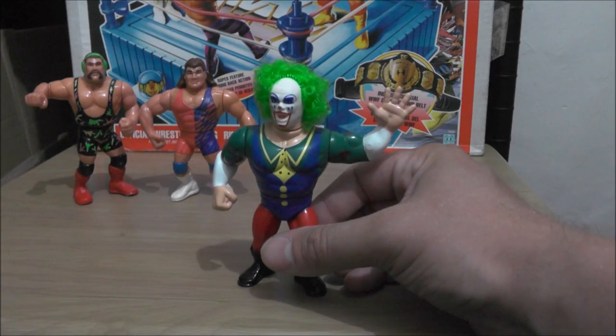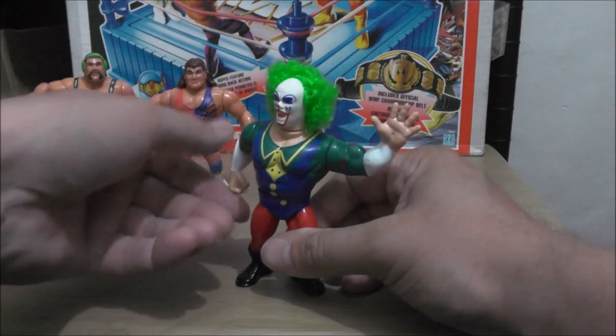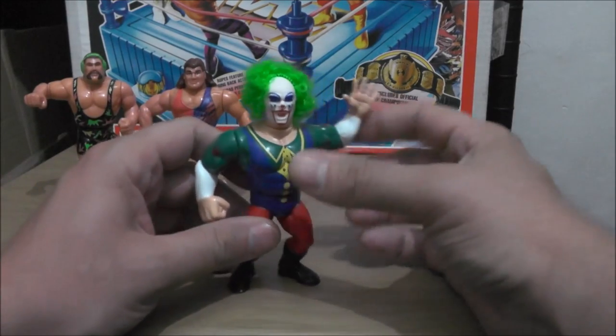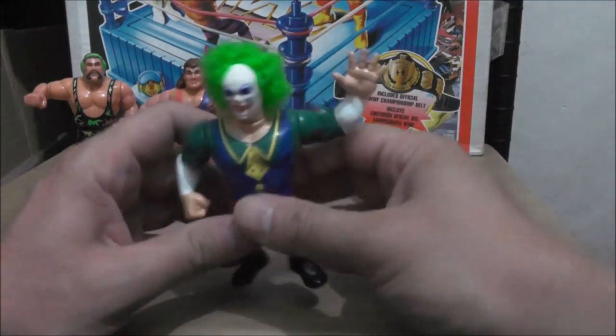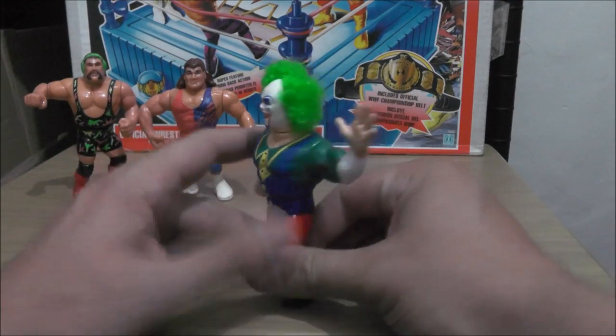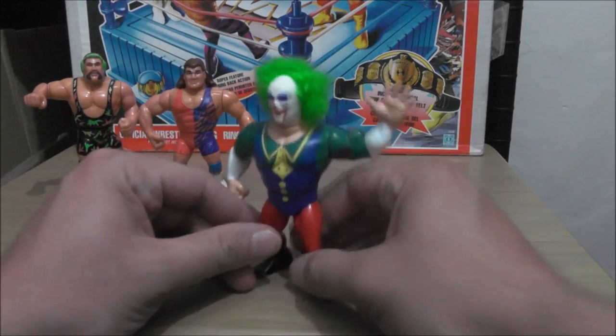We got Doink the Clown with Big Top Clobber — he does the windy arm punch thing. I always liked this figure because he has real fuzzy hair, which is kind of unique to Hasbro.